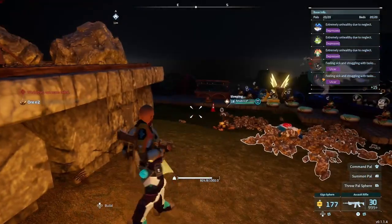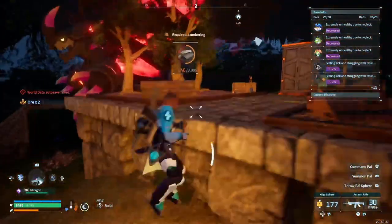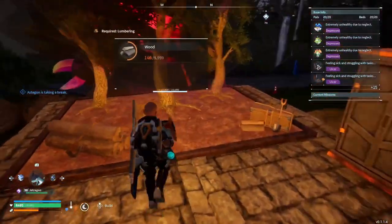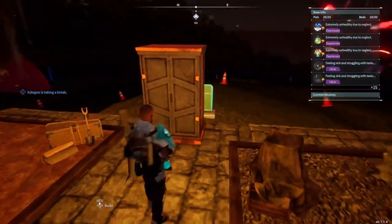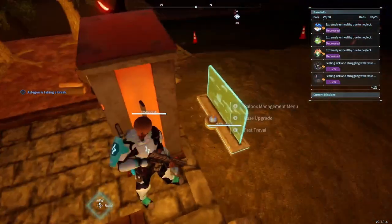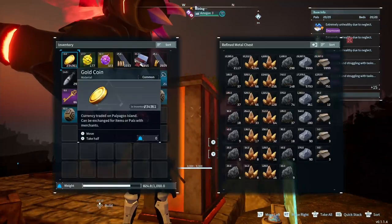The most important things are just to have a food setup, beds for everybody, at least one place for them to relax. I have a stone pit and a wood pit as well, just for them to craft some stuff. I only keep one chest — really important to keep it right here close so you can access it and connect it to the power box.